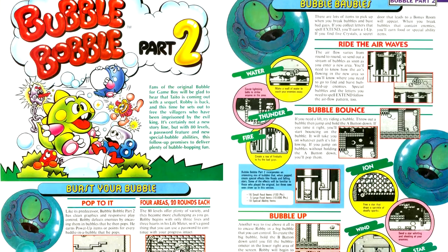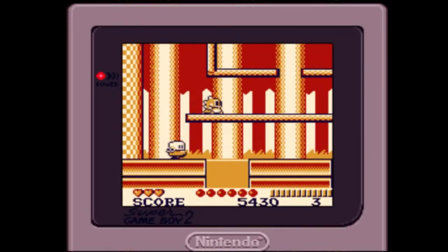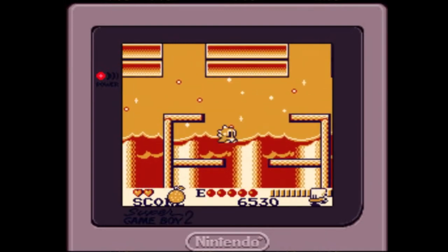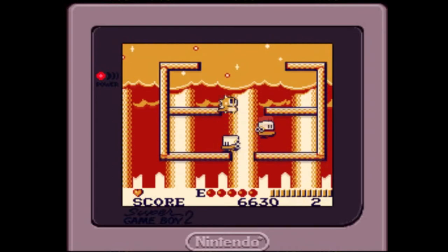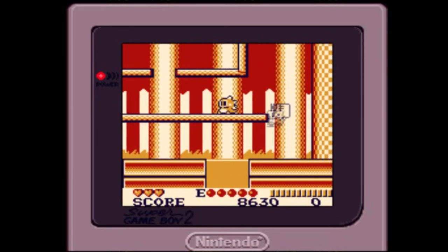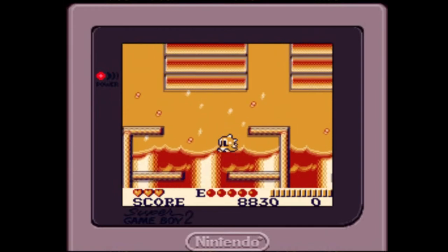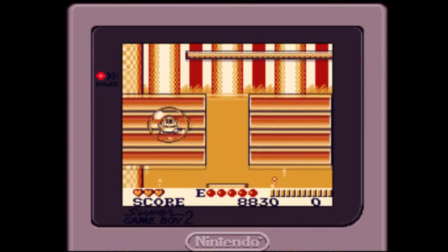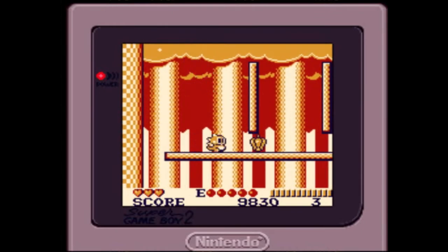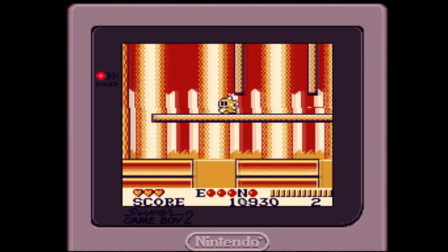Moving on to Game Boy titles, we have Bubble Bobble Part 2, a Game Boy version of Bubble Bobble with notes on the general gameplay. This is a decent port, but it runs into a problem related to the Game Boy's screen. On the NES and arcade versions, each level was a single screen — all the creatures were visible, so you could plan your movements. On the Game Boy, this means you end up making a lot of leaps of faith. Some levels handle this better by giving you intermediary platforms within the passage or at the top of the level, but not all levels do this, which is incredibly frustrating and leads to a bunch of cheap hits.